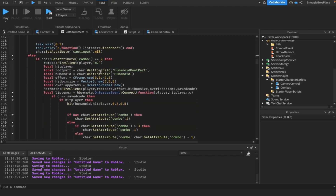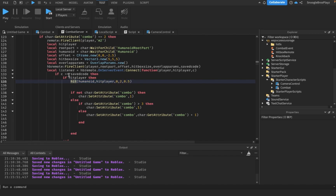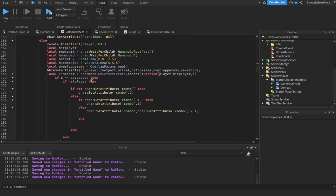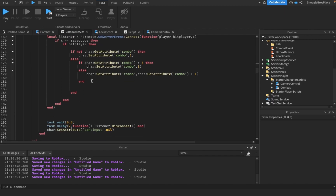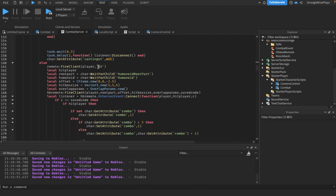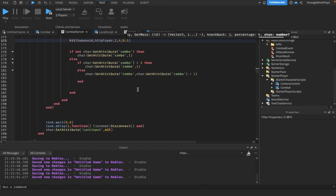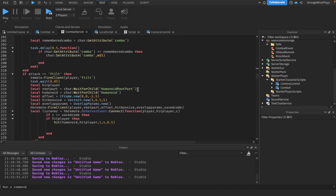The M2 attack is basically the same thing. We replaced every single code block we used to have inside 'if hitPlayer then' in the combat server with the hit function. For M3, I forgot to add this part so I'm adding it now. This time it actually has knockback — I'll set it to 1, which is the default knockback in my formula. I'll make the percentage 4, and keep the stun time the same.